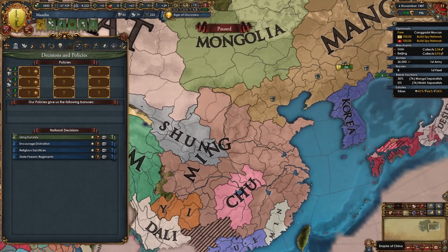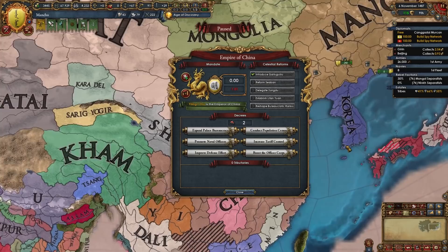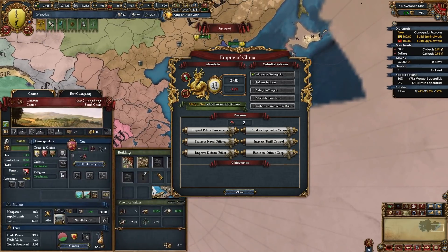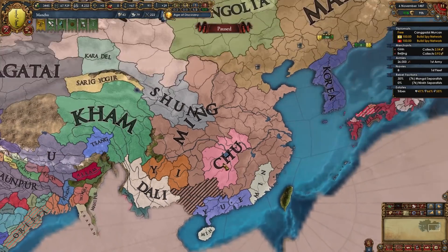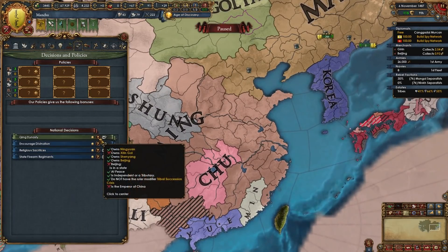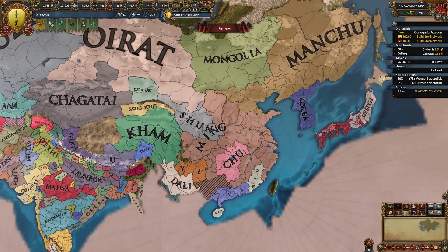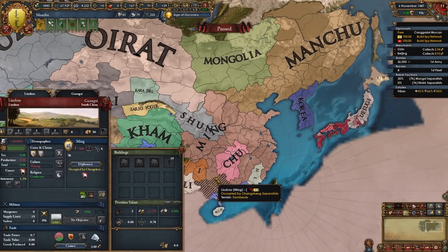However, you can still form Qing without actually being the emperor of China. All you need to do is dismantle the Chinese empire by fully annexing whoever is the current emperor — in my case it's still Ming. Sometimes Shun becomes the emperor if they get big enough, or it might be any of the nations that pop up in the south such as Yu, Wu, or Dali. That's what you need to do to destroy it. Then that requirement changes from being emperor of China to being an actual empire government rank. After you form Qing you continue to take over all of China — you gain claims and later cores on all of China through your missions.